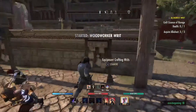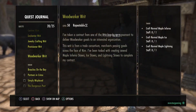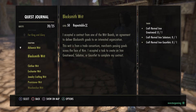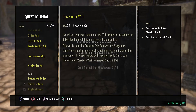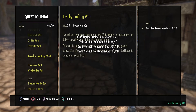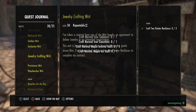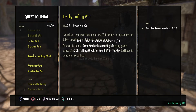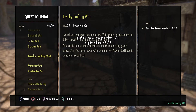I want to pick up the clothing, blacksmithing, and woodworking writs. There wasn't one there for jewelry but I got it. So this is what we need: I've got the alchemist writ, the blacksmithing writ, the clothing writ, the enchanting writ, the jewelry crafting writ, the provisioning writ, and the woodworker writ. With the jewelry crafting writ you're going to need Summerset, or if you purchase the Skyrim upgrade it will give you Summerset anyway, so it's no big deal.